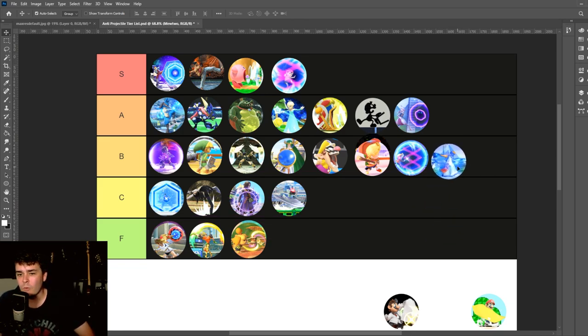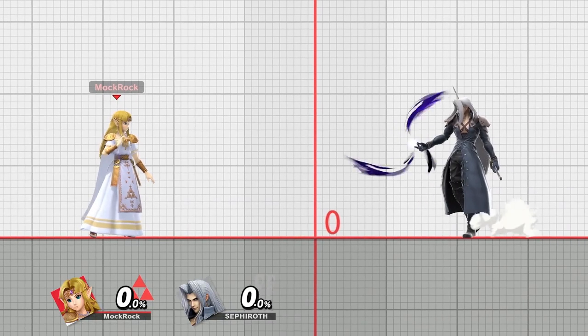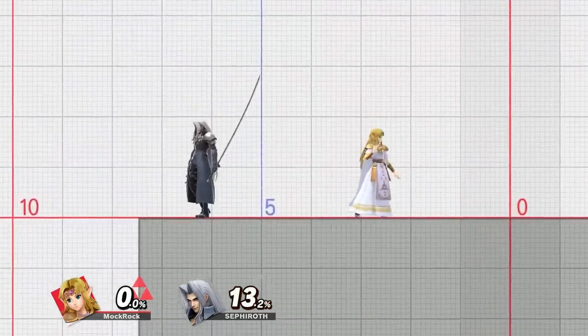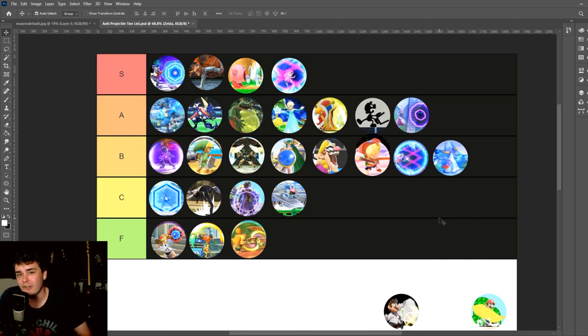I've been sitting here debating Zelda for a while, but I think I'm willing to give her a B tier. It's just so bland and uninteresting as a move — it's a reflector, and it also has some invincibility, and it's really good at protecting her, and that's basically all it does. But I do have to admit that it ties really well into her design and is also really thematically appropriate for its origins in the Legend of Zelda series. Some characters are allowed to be boring and frustrating, even if I'd rather see them designed a little bit differently moving forward.